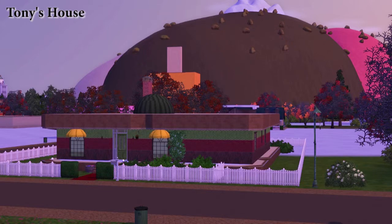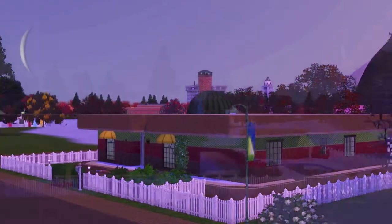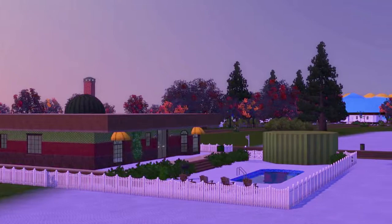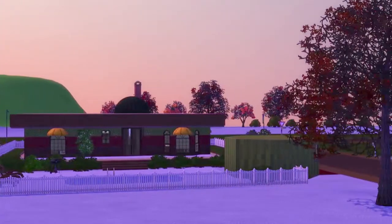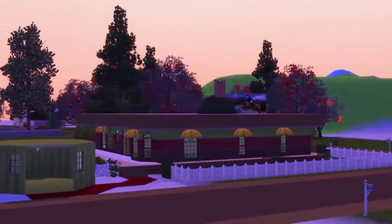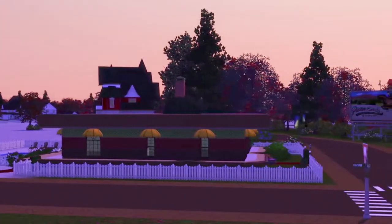Tony's house is quite close to the house where Jerry is raising their 15 children — you can see Jerry's house off in the distance. Tony's house is a lot bigger than Jerry's, even though Jerry's got 16 in the household and Tony's only got about four or five plus a dog. Both houses came with the world, so if you like them you'll need to get Rflong7's world.